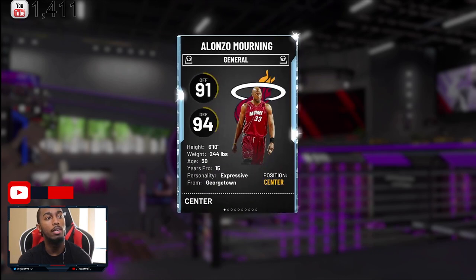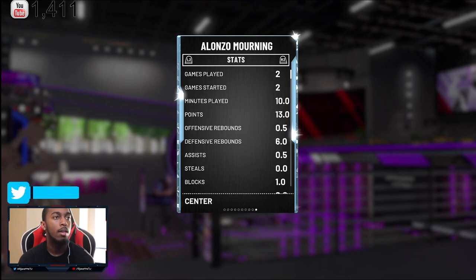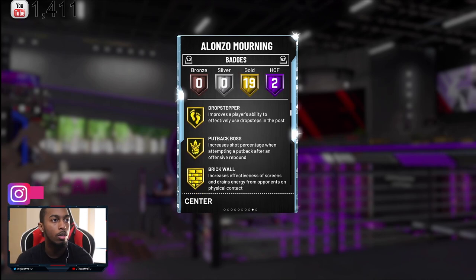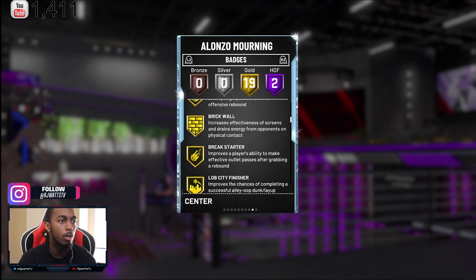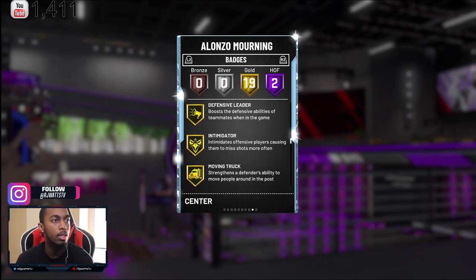Getting into this Alonzo Mourning card here: 91 offense, 94 defense. He's a 6-10, so I would put him at center, but I'm going to put him as my power forward because I like having Cat down in the paint. It comes out with 21 badges, 19 gold to Hall of Fame — post-move lockdown, rim protector Hall of Fame, drop-stepper gold, put-back boss, brick wall, break starter, lob city finisher, post-spin technician, defensive leader, intimidator — which boosts the defensive abilities of teammates when in the game.